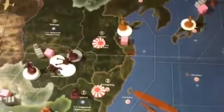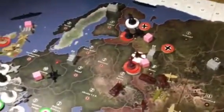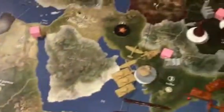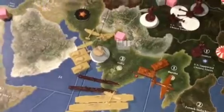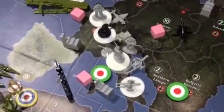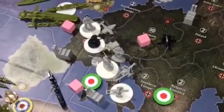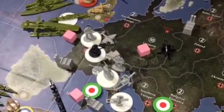The game started off with an intense Allied crush in the North African region. The British built a factory in South Africa and in India, which they used to feed troops toward Egypt, along with large-scale landings by the Americans in Morocco as soon as the Americans entered the war. The Italians were able to hang on for a little while by reinforcing with a three-fighter air force, but eventually they were pushed off of the African continent.